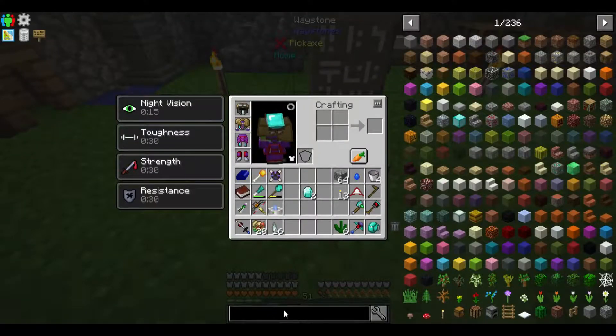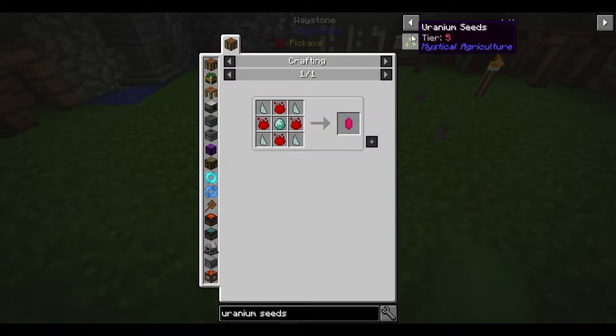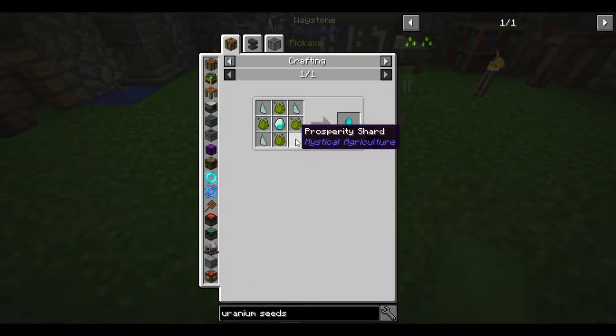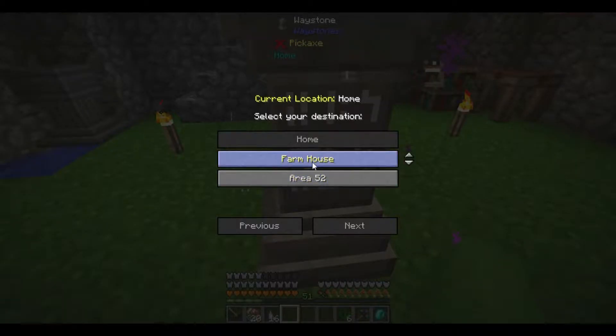So how do I make the infusion thing again? A master infusion crystal is just the supremium essence, and then I believe the regular infusion crystal is the same thing but with inferium. Yes it is — that is easy enough.